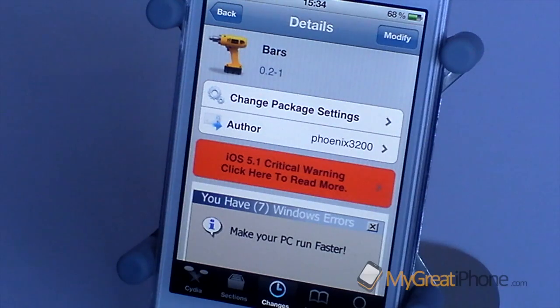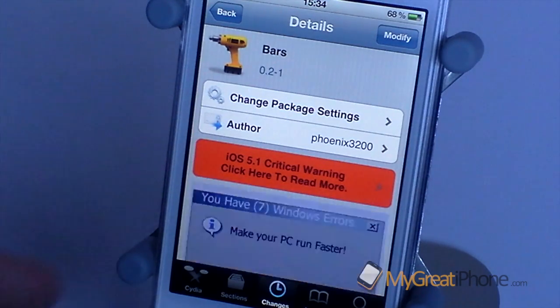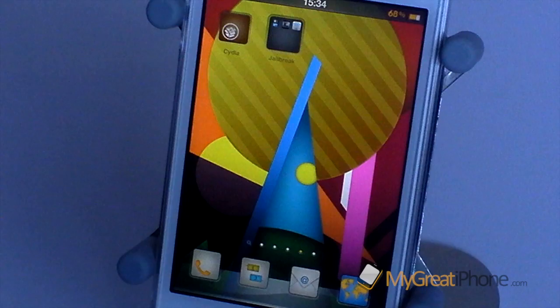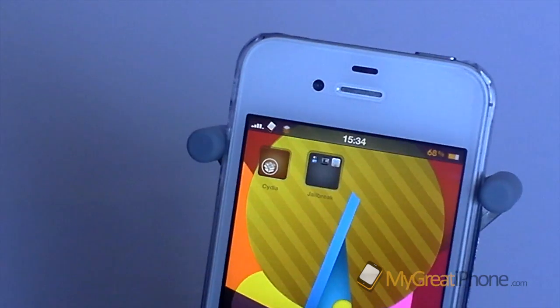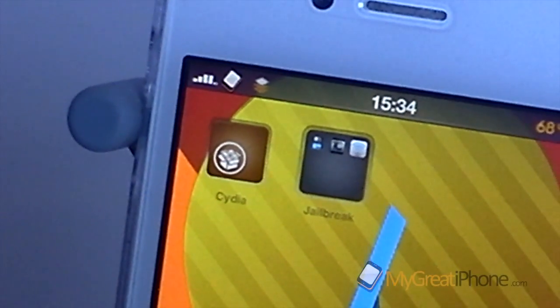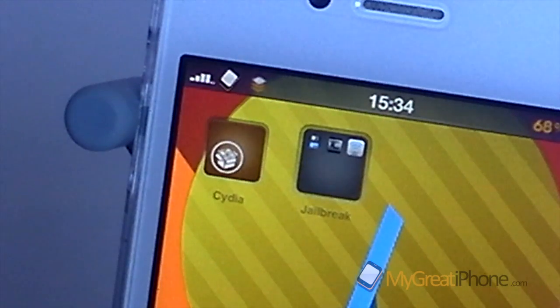Now what this does, it shows you a better picture of what your signal strength is like instead of just the 1, 2, 3, 4 and 5 bars — it actually does something a little bit different. So if we come out of Cydia and if I zoom in on my signal bars a little bit further, you can actually see that I am running 3.5 signal bars.